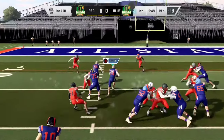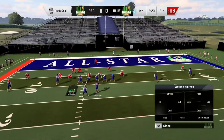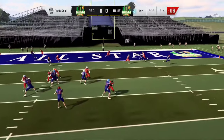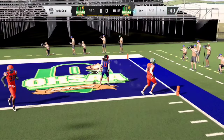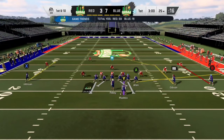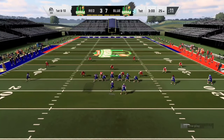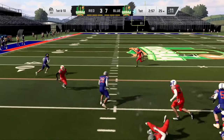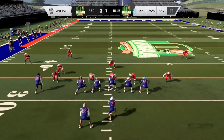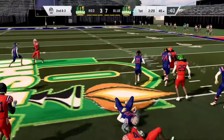First and 10, great field position. Up the middle, he breaks the tackle — sets up first and goal. What a run on his first carry in this all-star game. I am controlling the entire offense. In the settings you could choose to play the whole game on defense and offense. I chose to just play the entire offense because obviously Corey plays running back. We are up 7 to 3. Nice handoff to Corey and he is definitely breaking tackles, looking like his old stuff but 10 times better.